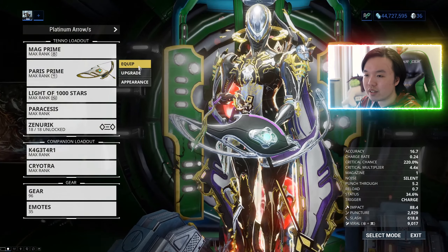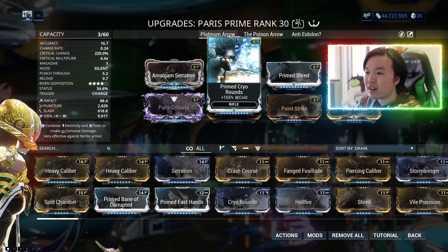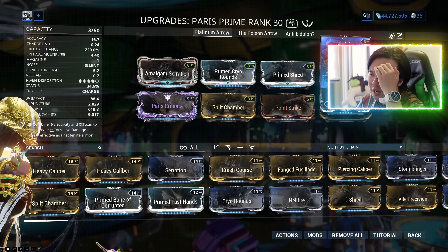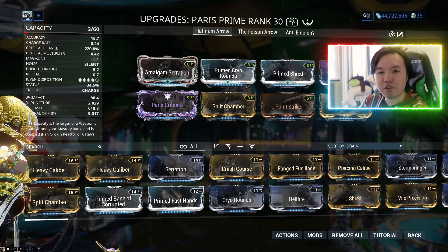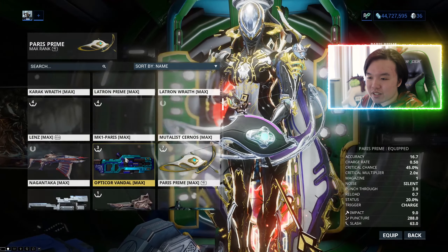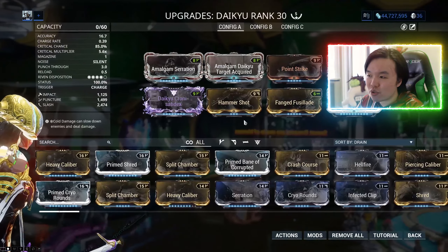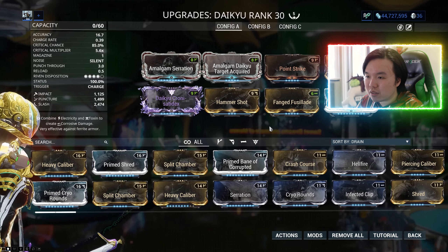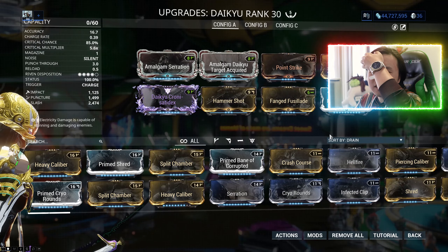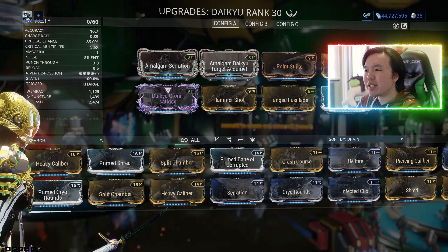I certainly don't have one, because I don't go for the 60-60 mods instead of the 165% plus 90% mods for elemental damage if I'm trying to go for that elemental damage. Maybe my Daikyu has an abundance of capacity, or maybe it will have an abundance of capacity the moment I decide to put some Forma in. I'm not even using the 60-60 mods actually — maybe my Daikyu. Maybe. Just maybe.